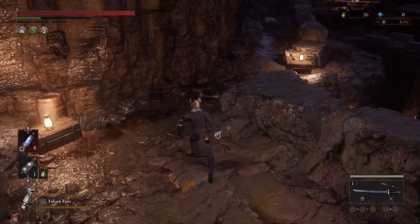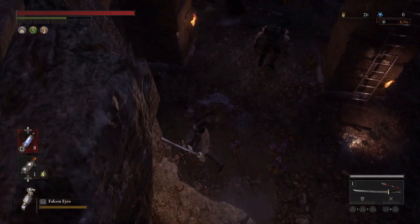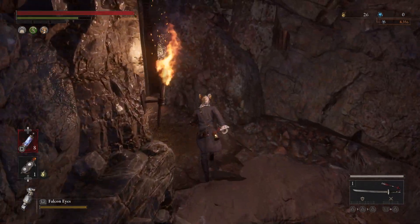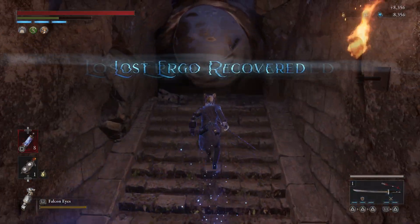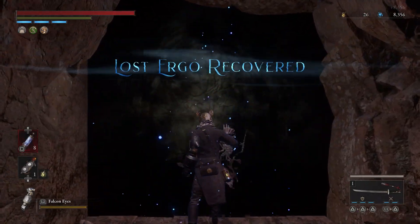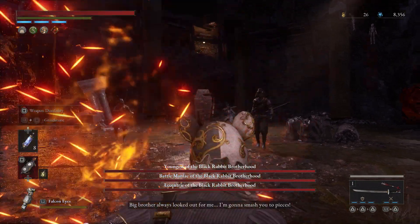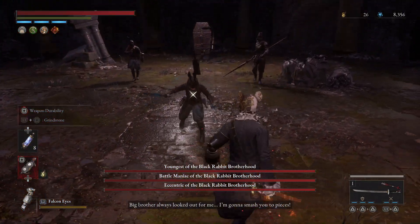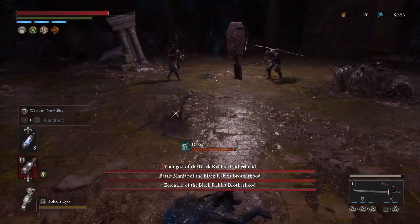Pretty much, you want to kill one right off the bat as quickly as possible to try to focus one down. I chose to focus down the sister because she can do the K. They have weapon buffs this time around, so you want to watch out for that. Out of the three weapon buffs, the K in my opinion is probably the worst one — that's why she's going down.